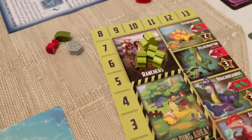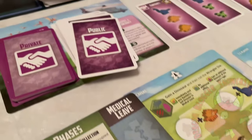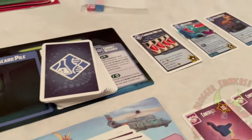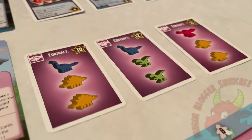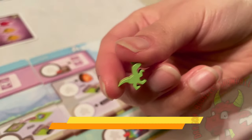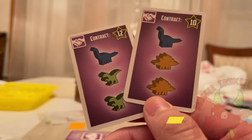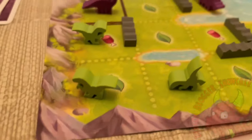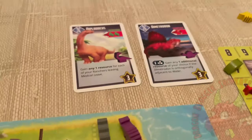In Tiny Epic Dinosaurs, players control a team of ranchers and will be acquiring, breeding, and selling dinosaurs. The game is played over 6 rounds, with each round consisting of several short phases. At the end of the game, players will receive victory points for each dinosaur they have, public and private contracts they acquire, and for their research developments. The player with the most victory points wins the game.